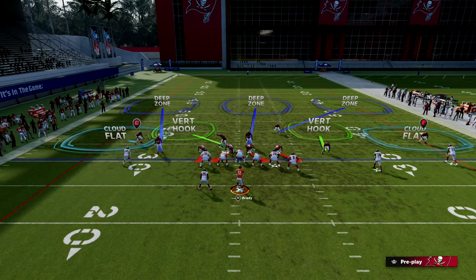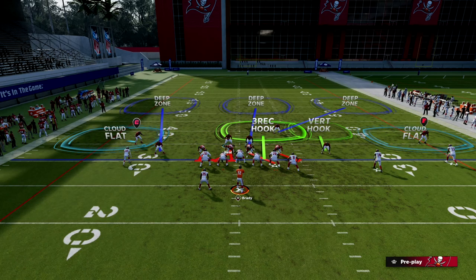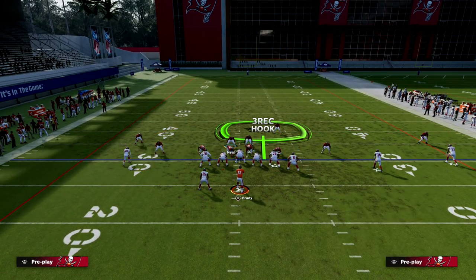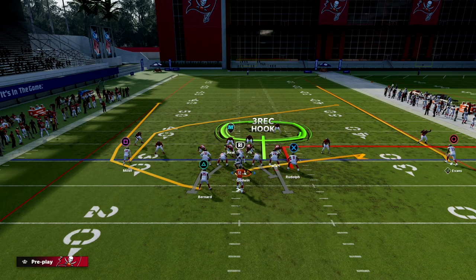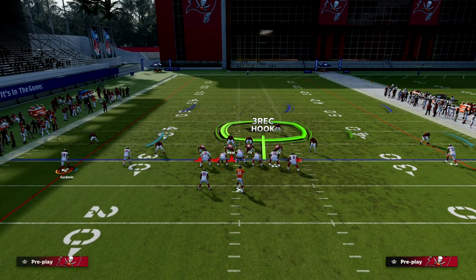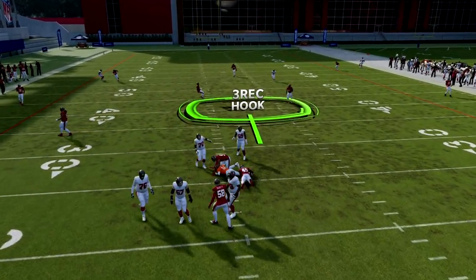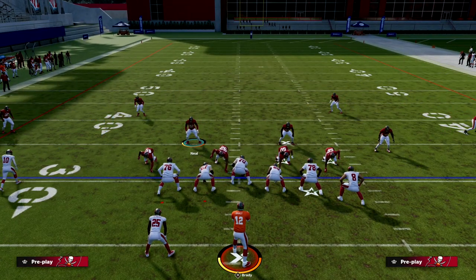The last thing we want to do is drop the defensive tackle opposite of the running back side into a bluff blitz. I like to blitz my user — I think that helps with the pass rush and sheds. This is the core coverage, and I think it's one of the best coverages in the game. Against something like a Y Option Wheel with an out route to the tight end, you can see that we're just going to user the seam, take that away, and basically the only thing open is the checkdown underneath on the left side.